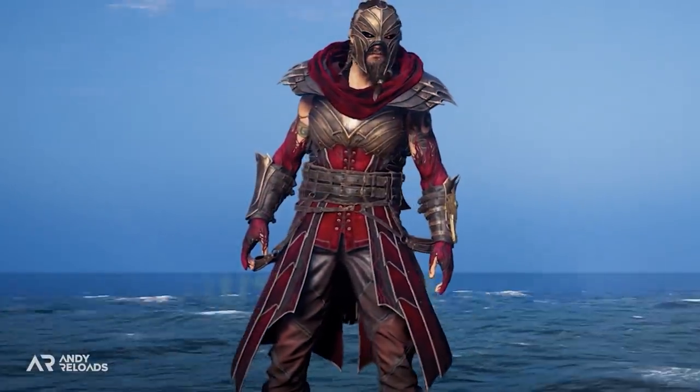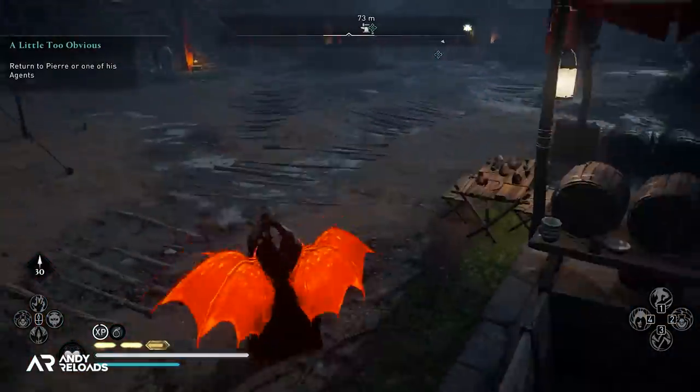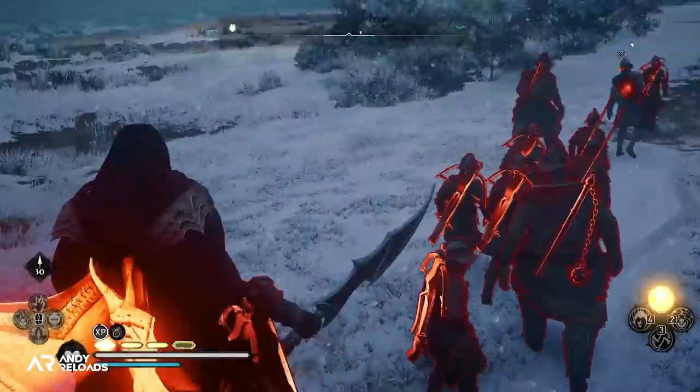We've got our first look at this new Night Rogue armor set and when you actually activate the Dive of the Valkyries ability, you produce Dracula wings that spawn from your back and give off this very cool looking animation and shockwave effect which is generated as you hit the ground.